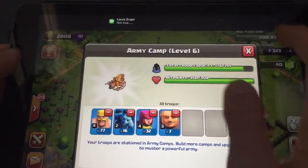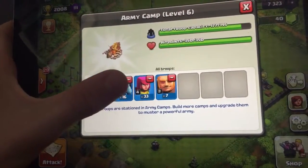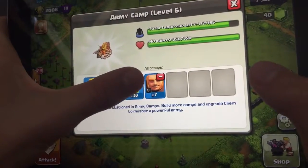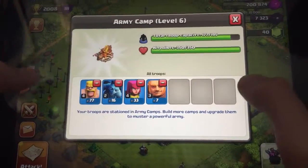I messed up on this one, but you're supposed to use 50 barbarians, 50 archers, around 20 minions, around 10 giants, and some healers. I actually don't have healers in this raid, but in the next raid I'm going to have healers.